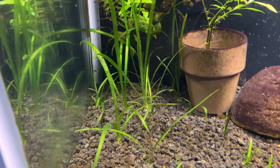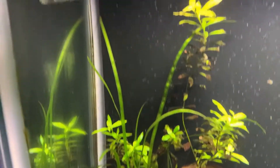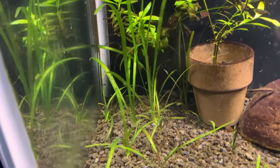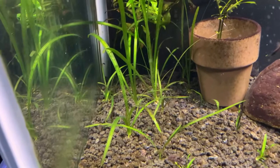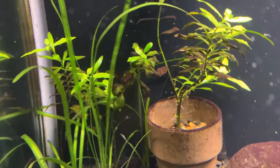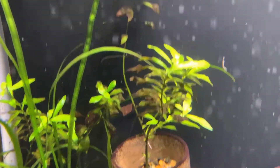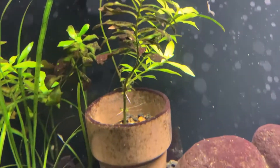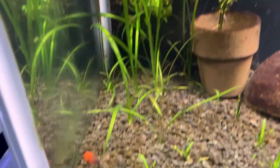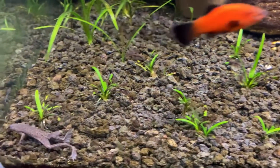The jungle val — tiger or leopard, I have to double check — is really growing and getting closer to the top. This plant was growing pretty well beforehand though. If you look at the Ludwigia repens, there's a lot of new green growth, and now some of the side roots and shoots are coming out too, so that's definitely improved.